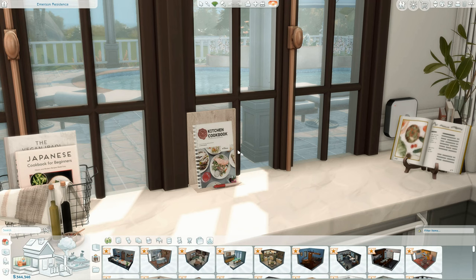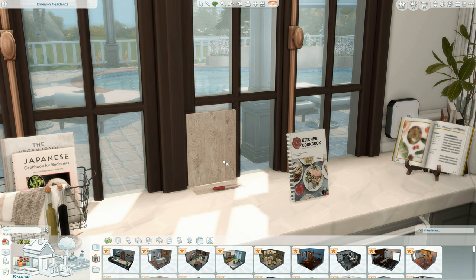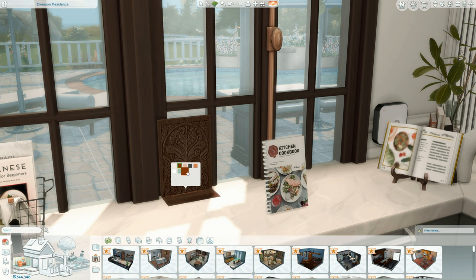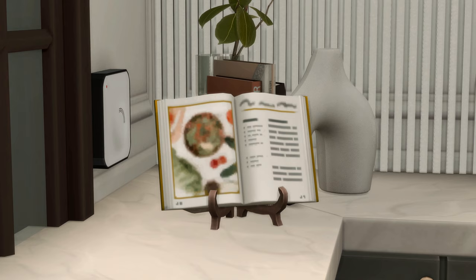I honestly couldn't recommend this mod enough. The cookbook also comes in different swatches — you can have the cookbook separately and a stand for it with a cute little pen. The stands come in different colors: wood color, plain, or with details. The cookbook itself also has different cute swatches to look nice on your tabletop.